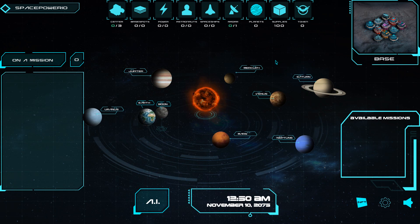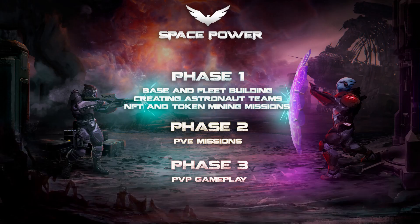Our game consists of three main phases. First, we will start by explaining phase number one. In this phase, you will construct your base, create astronaut teams, equip your fleet, and fly on different missions. My main task is to show you the basics of the game and how to get started.